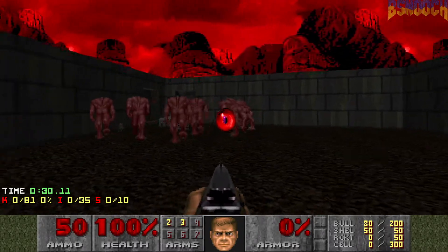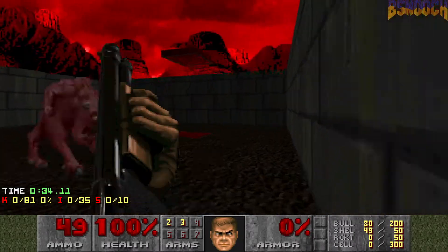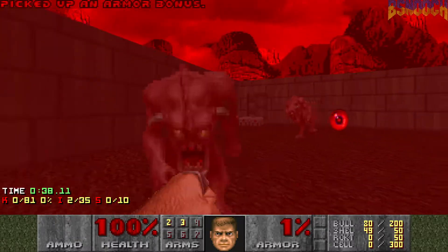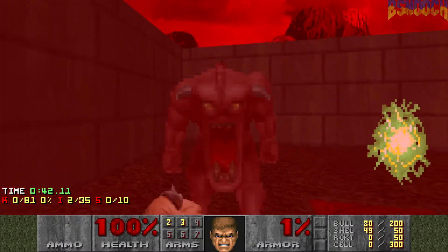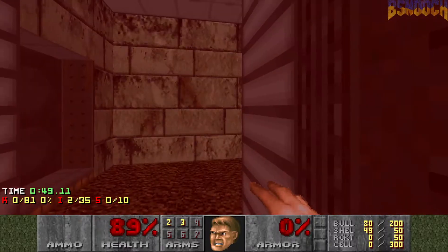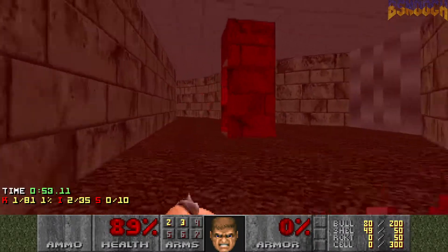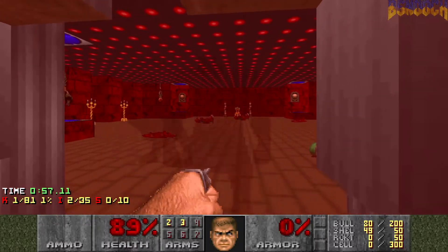Here's a room with seven pinkies. I like to fire and then kind of lure a few of them into the teleporter, and then you can really punch out the rest if you're careful. One thing about this map is there's no armor, so every hit can be very dangerous.